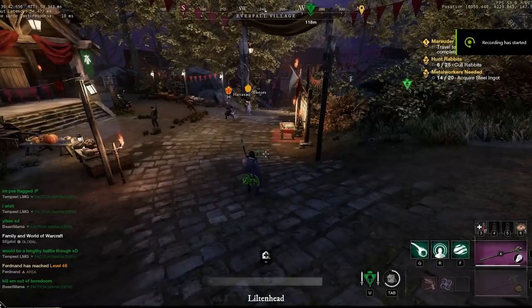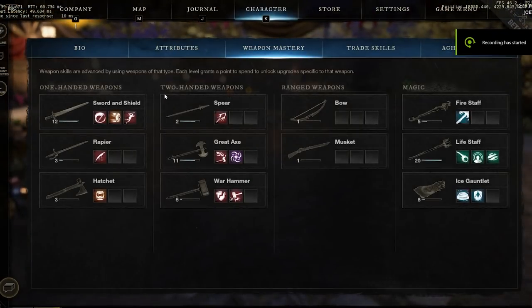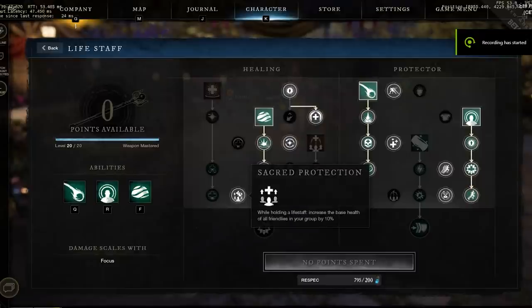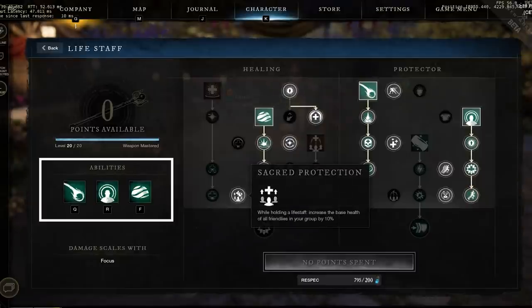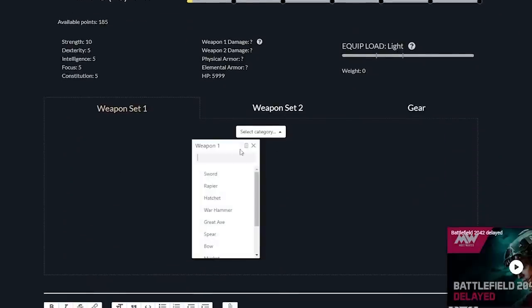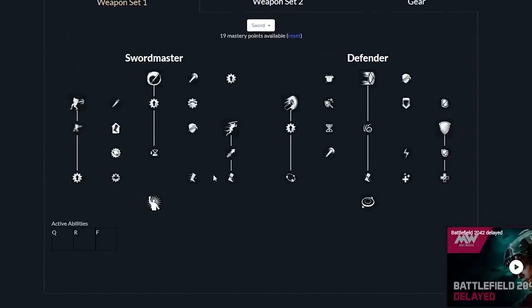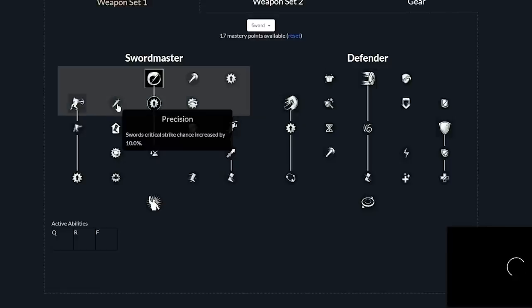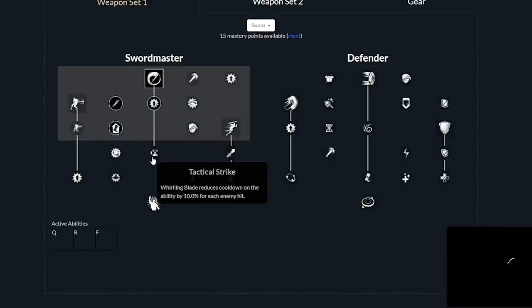You gain weapon mastery for each weapon that you use, which is like levels but for your weapons. The more you use that weapon, the more mastery you get. Each weapon has two skill trees and you can select up to three active skills and a range of passive abilities. There are a few websites out there where you can test builds and skill ideas, but the one that I use is over on newworldfans.com. I'll post a link to the builder in the description below.